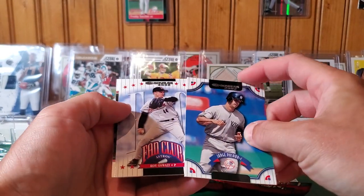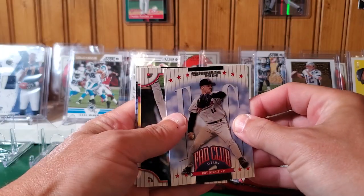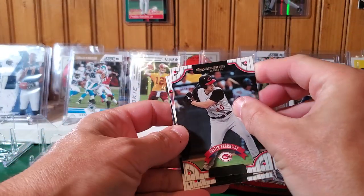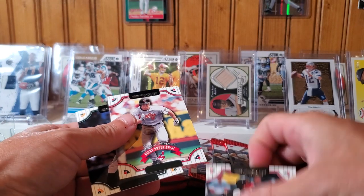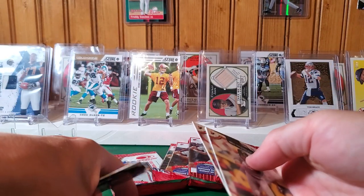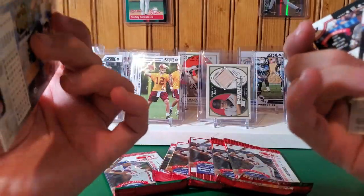Jorge Posada, a fan club card of Roy Oswalt — not a member. Austin Kearns, Brady Anderson again, and Eric Chavez again. Come on, man. What is this? This is weak.